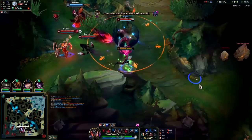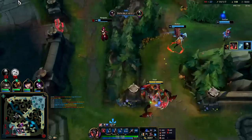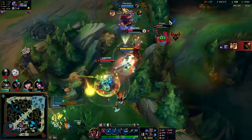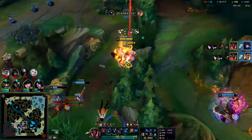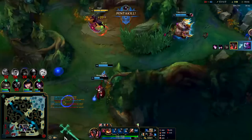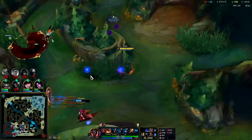Q, Goredrinker, R to dodge. Down goes Urgot — we're sitting on so much gold right now. I guess they think they can win because they have a fed Aphelios. We landed the knock-up on him. Q into the wall for the animation cancel — this is the penta, I think Tahm Kench is trying to give it. Let's go!